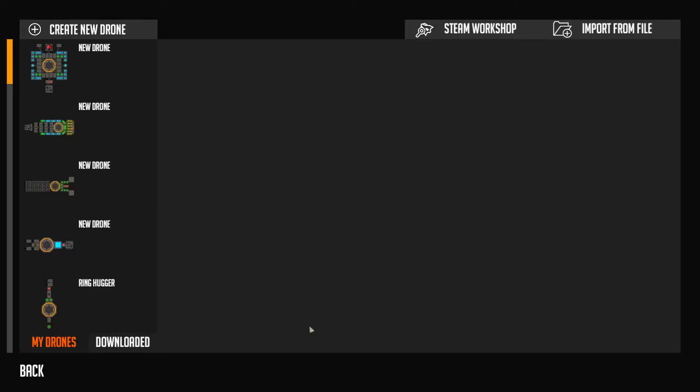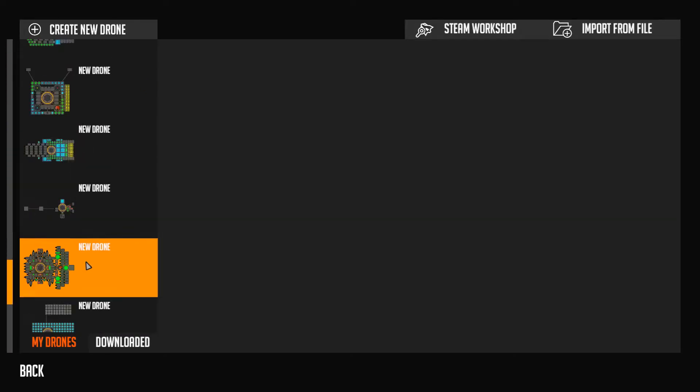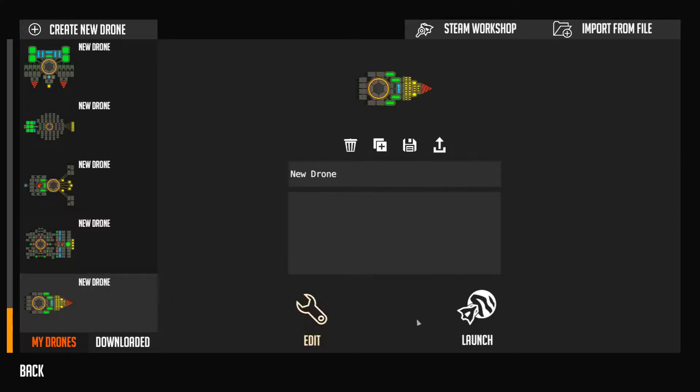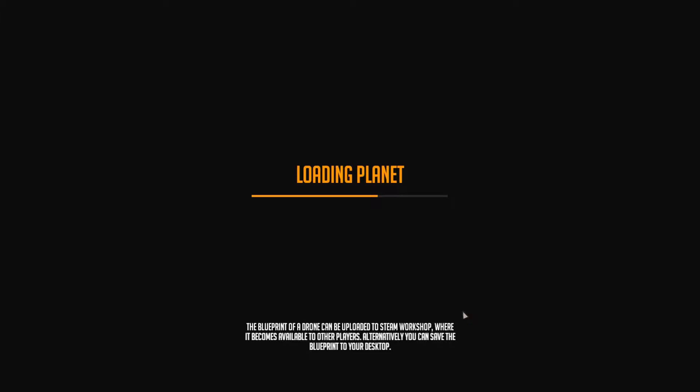Welcome everybody to Nimbatus, and today we are destroying the Corp Laboratory. Yes, I do have my mods turned on, but a different way — we're not going to turn off their energy shields.